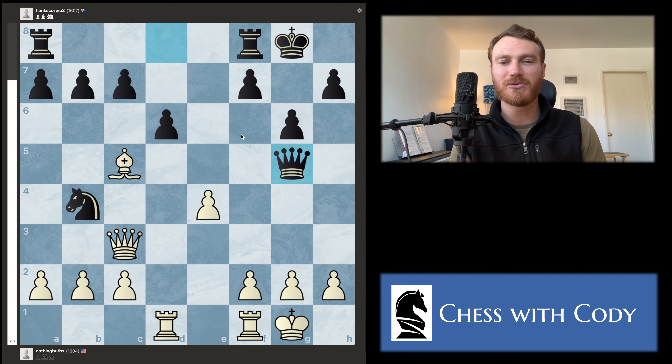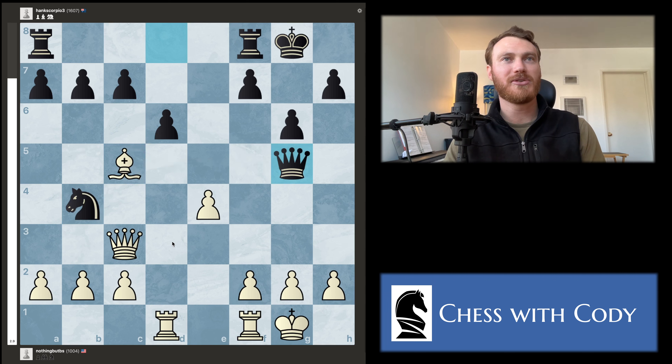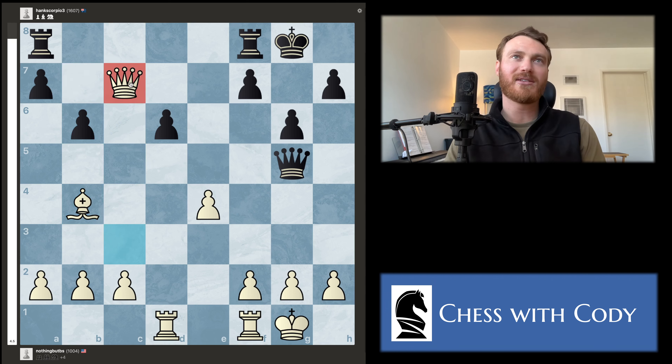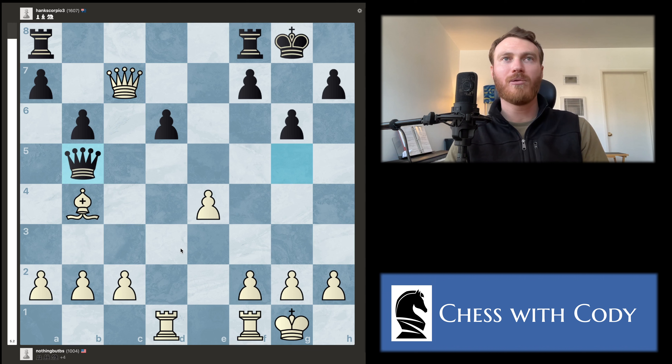Black plays queen to g5 — this is a bit of a blunder. Blake played the best move, which is bishop takes b4, getting the bishop out of danger from two different threats and picking up the free knight. Play continues. Black plays b6, which is also a bit of a blunder because we can take the c7 pawn, which Blake does.